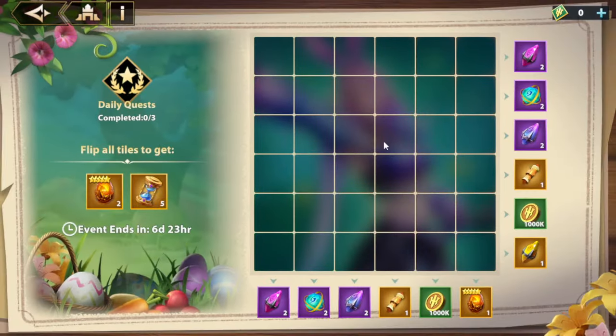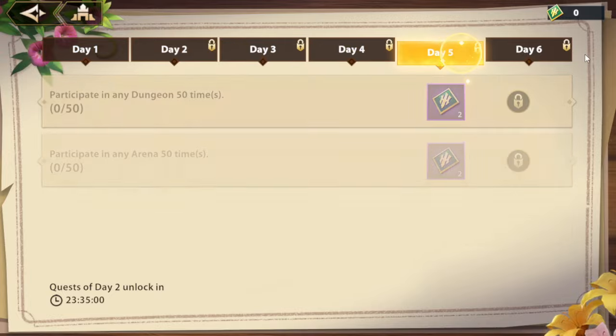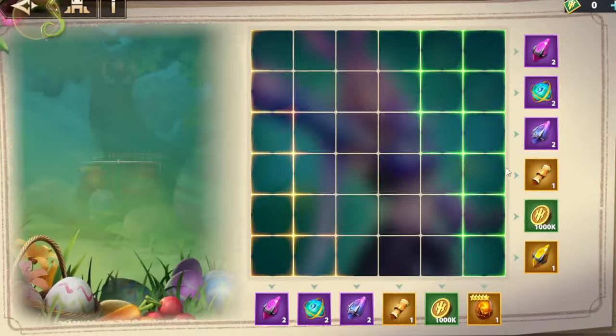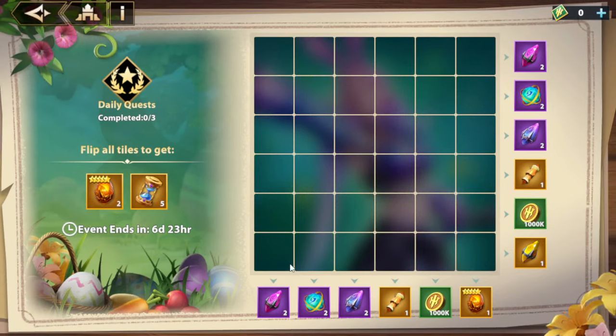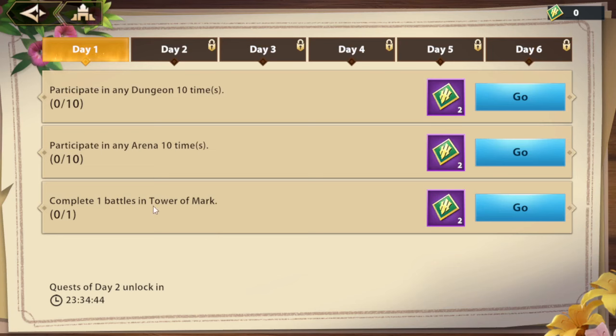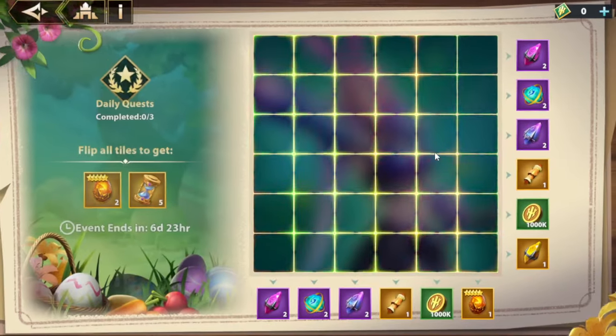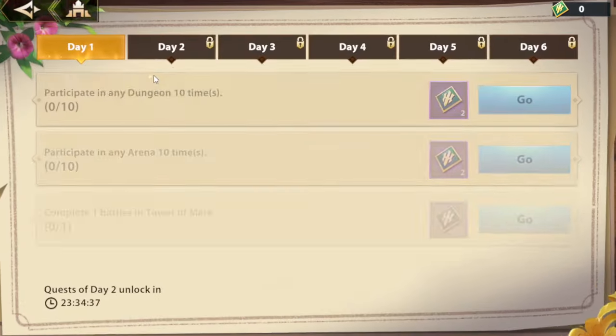Let's look at the colorful tile event. This is really cool — it seems to be something new. Flip all the tiles to get the reward. Complete three daily quests to flip tiles. I think this is the new way of doing the path. When you match the entire row, you get the reward. You need a total of 36 tiles. The quest will keep unlocking, so you need to finish all of the quests.